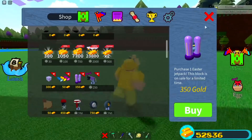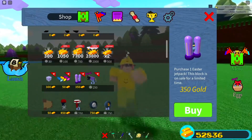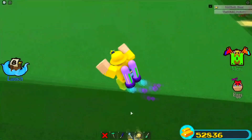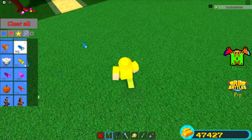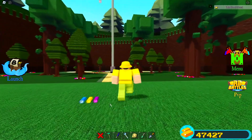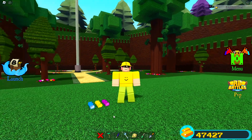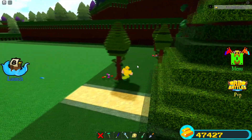The foil block is a little bit more expensive, so I would think twice about buying that one. One Easter jetpack — that is kind of expensive. I got a couple of these from the other Easter update, but I wouldn't go out spending all your gold on these jetpacks. Honestly, 50 gold for some of the most sought-after items inside of Build a Boat is absolutely crazy. These are right here as a bundle — you get these three for 50 gold. You may be thinking, oh they're just little pieces of candy, but these are actually some of the most sought-after items ever.